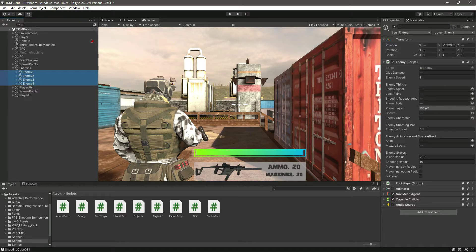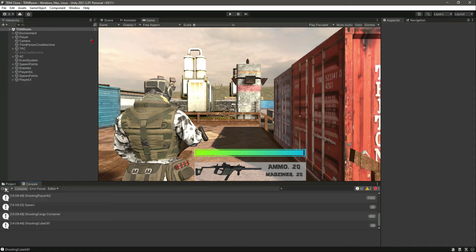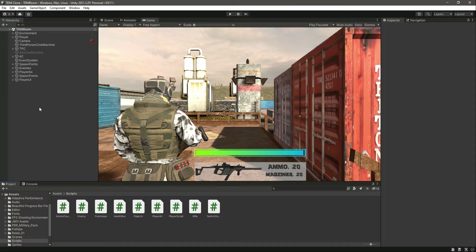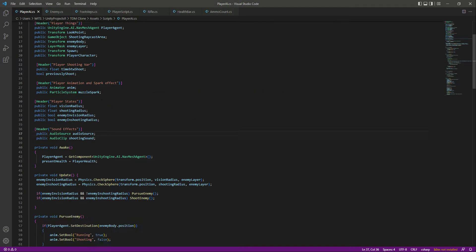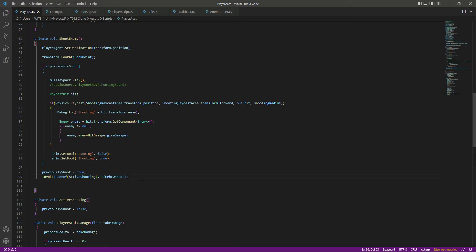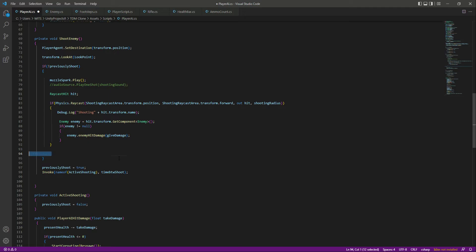Select all of the enemies again and change this to 0.2. Now there was a problem with our player shooting sound — the player AI shooting sound — and that was the same issue with that script as well, because this previouslyShot was outside the if condition on the player AI. That's why previouslyShot was never set to true, so we need to make it true so that it stops shooting for some time.